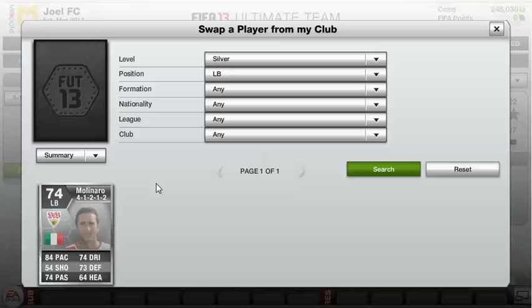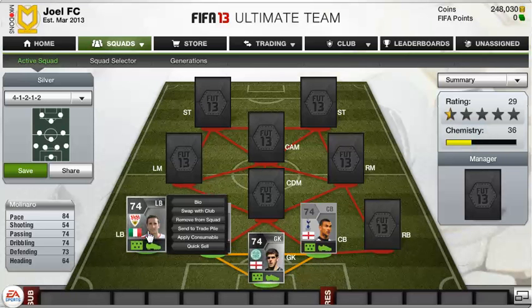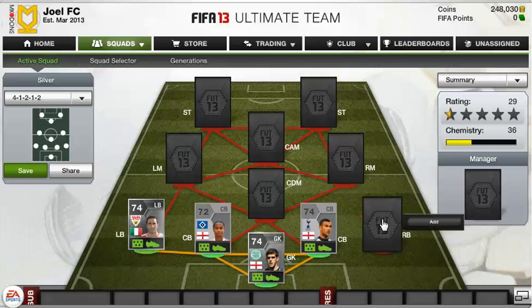The left-back is Monenaro — a bit of a weird nationality in a weird sort of league. He's Italian and plays in the Bundesliga, just like the English centre-back Manchian. Monenaro has 84 pace, 74 passing, 74 dribbling, 73 defending and 64 heading — really good stats for a silver full-back. His shooting is pretty terrible at 54, but he's normally putting in crosses for the strikers to put into the back of the net.